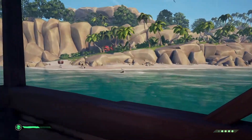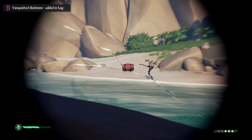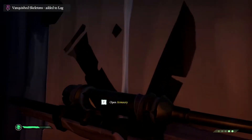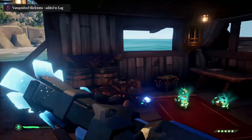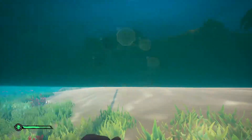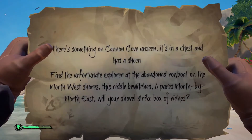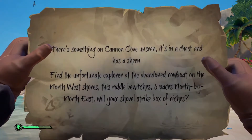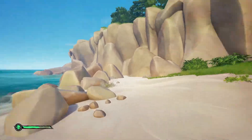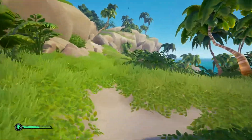I missed him. All right, looking along the beach there's not much. Find the unfortunate explorer at the abandoned rowboat on the northwest shores. This riddle bewitches six paces north by northeast — your shovel will strike a box of riches. So northwest shore, a guy in a rowing boat. I found another chicken coop — grab yourself a chicken.